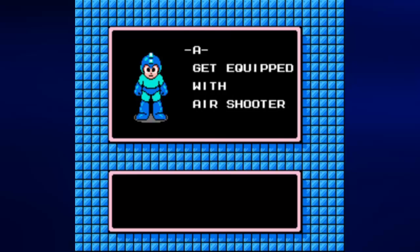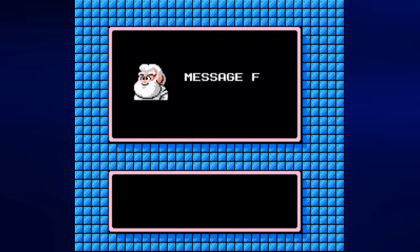You'll be able to beat him before he starts his second cycle from the left side of the room. By beating Air Man, we get the Air Shooter. Beating Air Man with the Leaf Shield — which we'll get later, spoiler alert — is not exactly necessary when you know what to do.